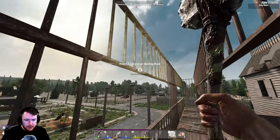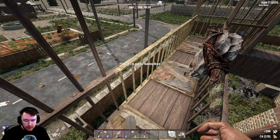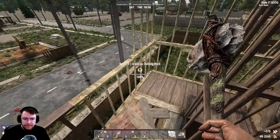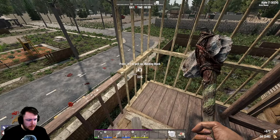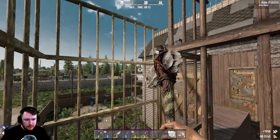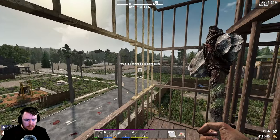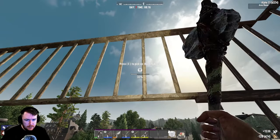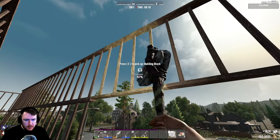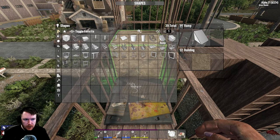We shouldn't have to worry about spitting zombies just yet, although vultures do spit as well — they might come in. So I think we should still be fine. How's my wood doing? 500 still? Nice. A few more to go and then we just got the blocks to put in for the top — I think if we go with the slope or ramp.